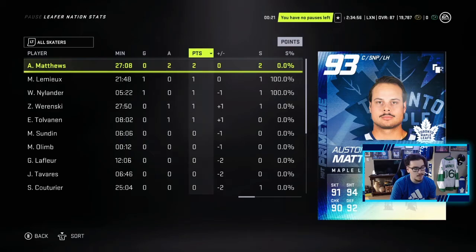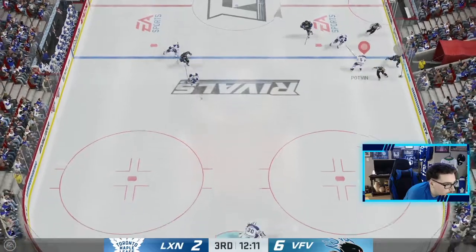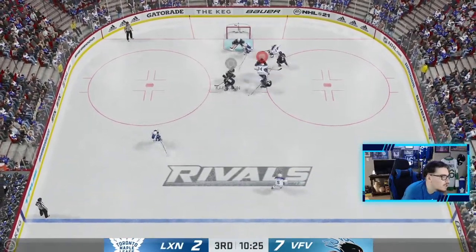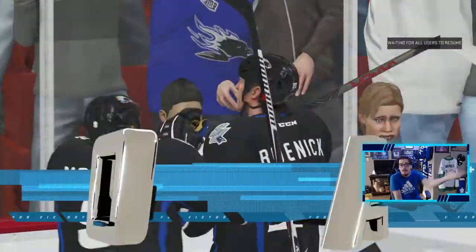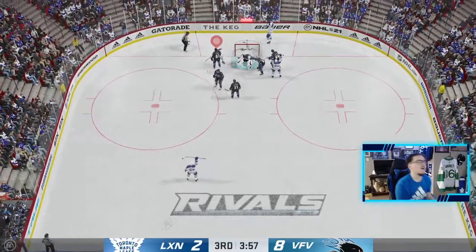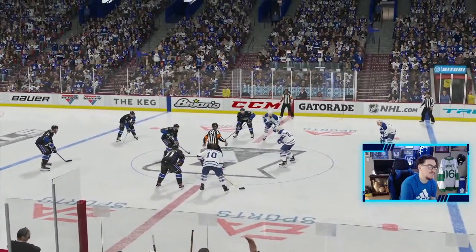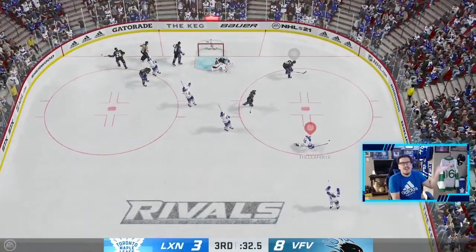I'm just not a defensive player this year — seven straight goals against. This is heartbreaking. Matthews with a good little move. Listen, I know we're losing 8-3, but Austin Matthews is just having himself a game. That's a goal and two assists for him. 8-4 — we're making a comeback with 32 seconds to go, boys. Let's get him over the boards, get him another goal. This guy's ragging the puck up by four — this is unreal.